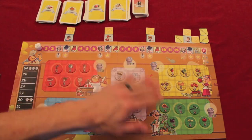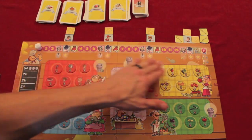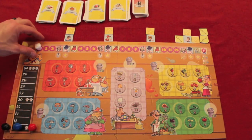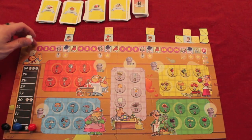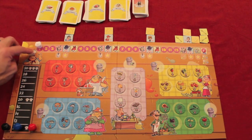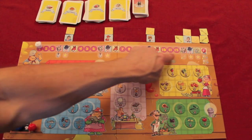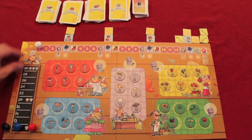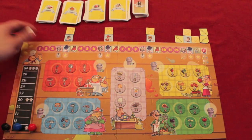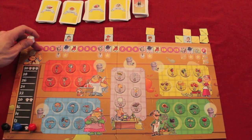Looking at the board, there's a white chef hat on turn number one, and each turn is essentially a month in time. The numbers go up to 12 because this game is played over a year. So the first season is the first three months, and each month each person gets two actions to do.